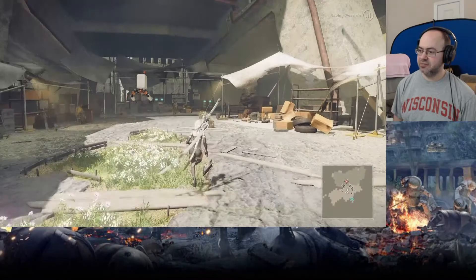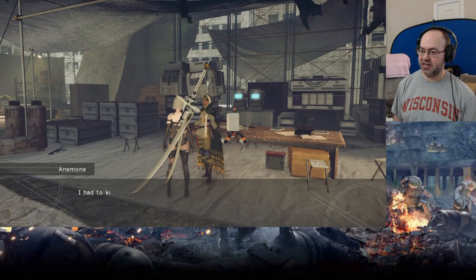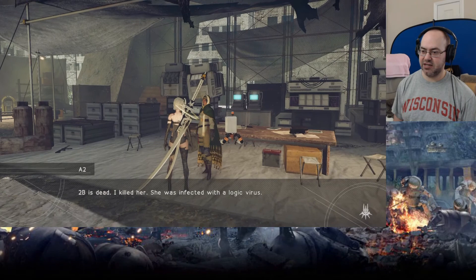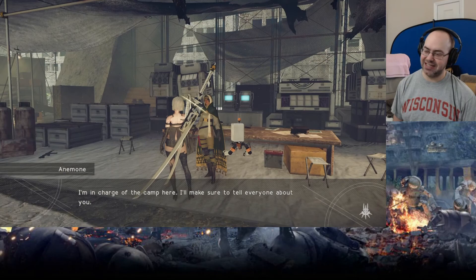Since we're here, let's talk to Anemone. Number two, you're still alive, you survived. She's dead — 2B is dead. Her memories are contained in the sword. It's a bit of a nitpick, but it's fine.